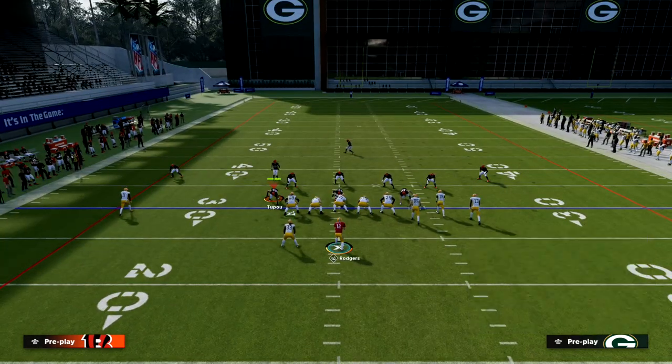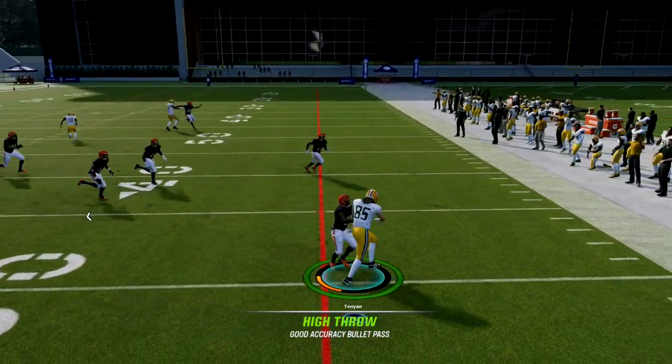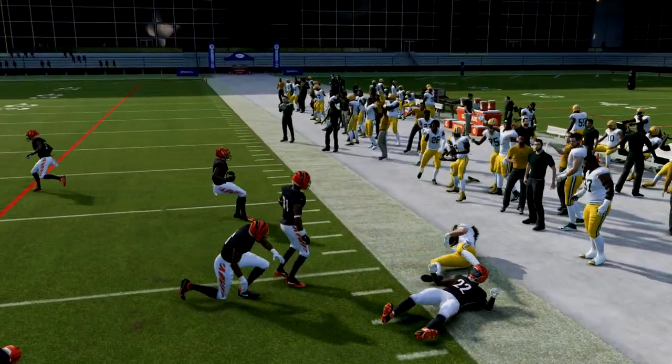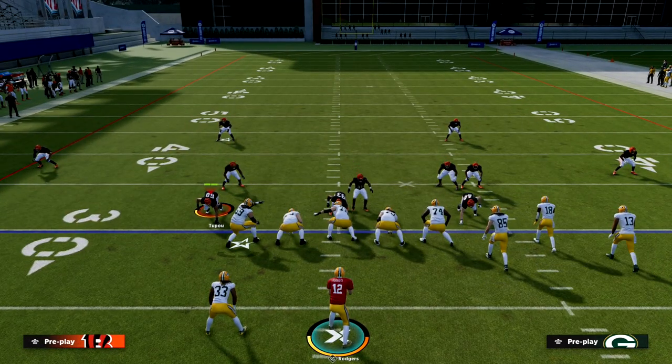You're going to see here that was Cover 4 — I'll show you Cover 3 as well, and it's basically the same thing. If they're not playing hard flats, you can throw that, and with how good broken tackles are in this game, you can typically get out quick for a big gain.